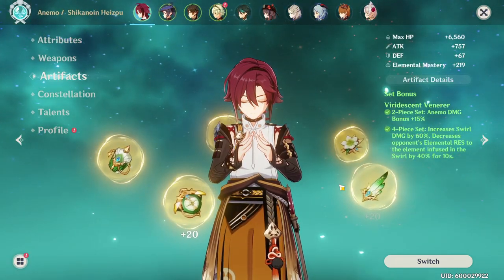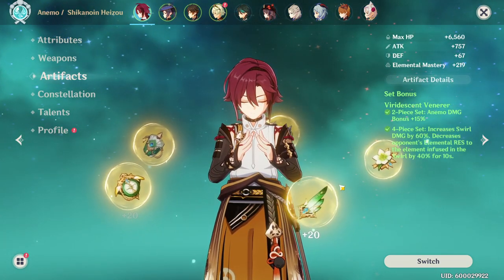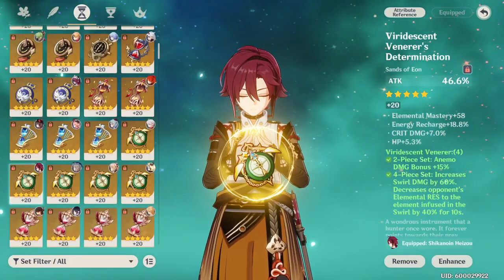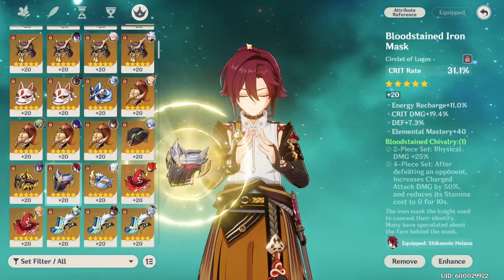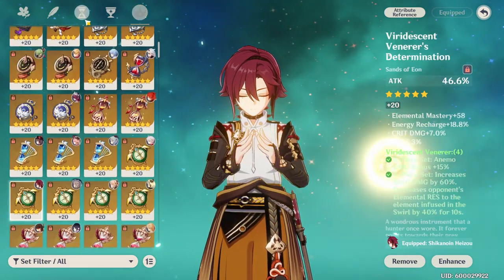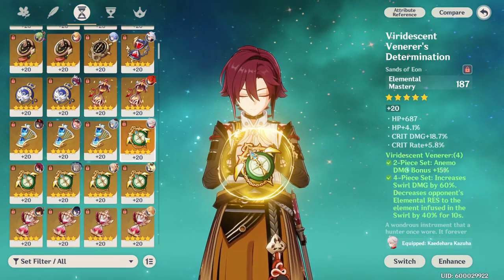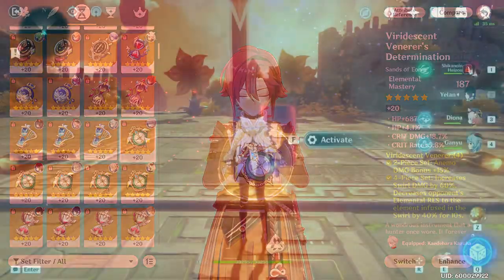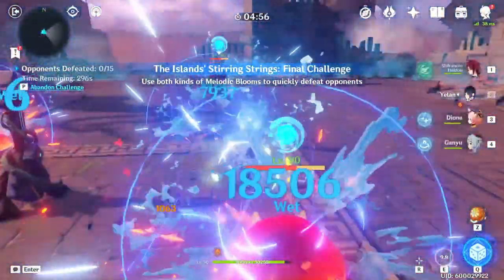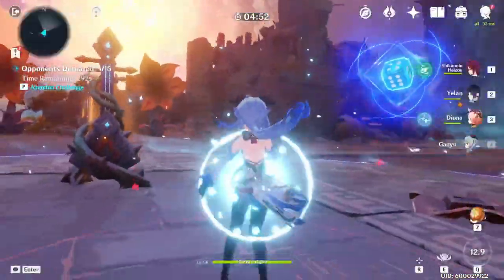Let's talk about main stats — this is one of the most flexible parts of Heizo's kit and one of his strengths. A lot of people are going one of two ways: the traditional attack, damage bonus, and crit rate/crit damage build (the ADC build), or going full elemental mastery main stats. The full elemental mastery main stats will typically outpace the ADC build in terms of damage over time, because swirl can get really out of control.